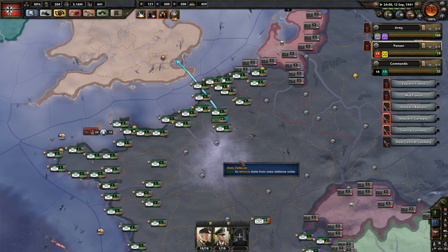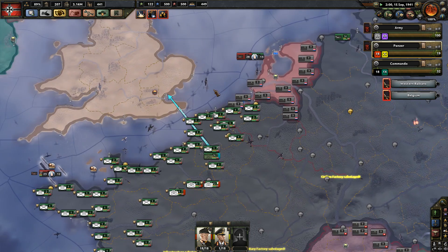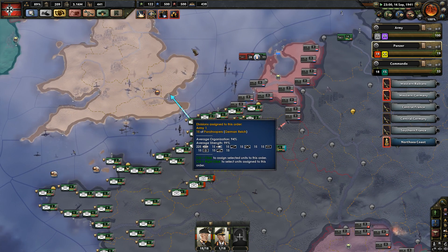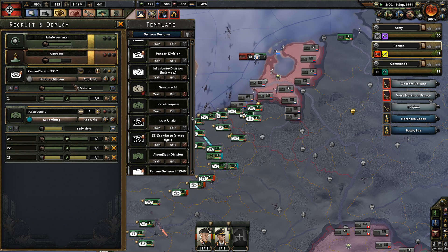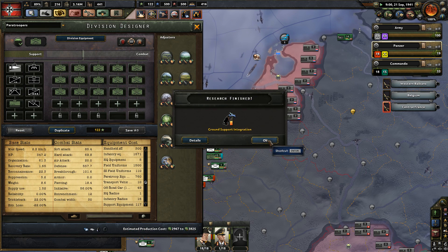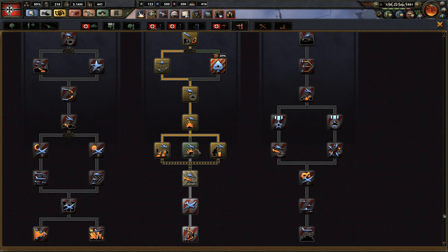Hopefully we can get this over with before the US drops in because that's going to be pretty brutal. We will never have full control over the naval business here, so I don't think we can ever send anything but paratroopers - which is not really ideal, because it's going to be brutal.